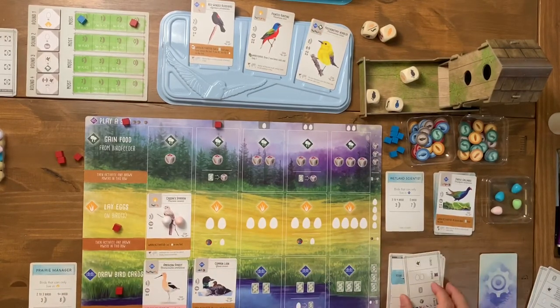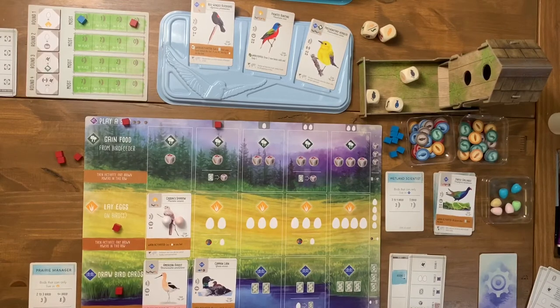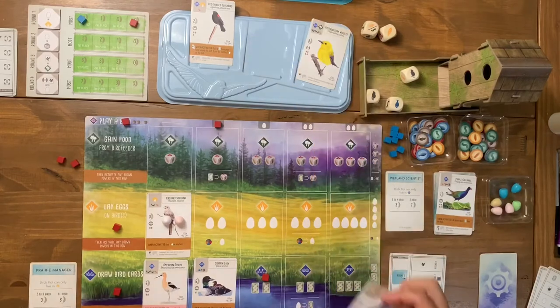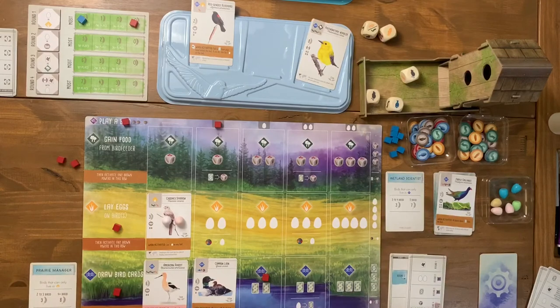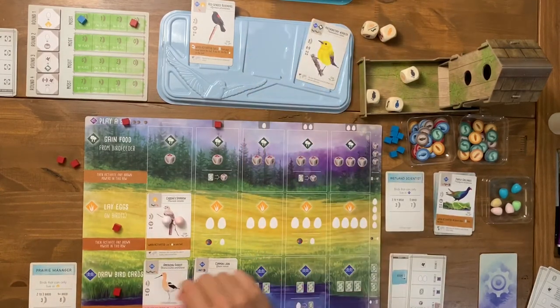The automa takes two more eggs. I debate whether to take more cards. I draw two more and take a specific face-up bird along with the top card from the deck. Because of one bird's power, I also get to take a third card. Then the face-up display gets refilled.